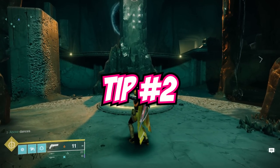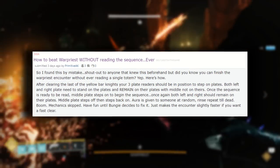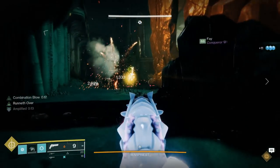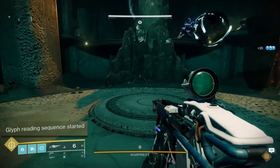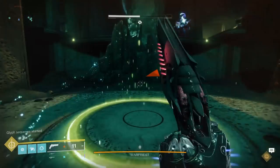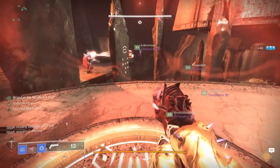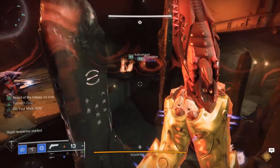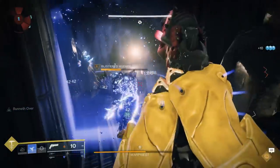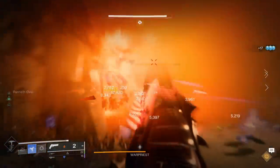For tip number two, we're moving on to the Warpriest encounter. This one was actually discovered by Reddit user PrimitiveAK, whose post will be linked in the description below. The basic idea is that we never have to read the totem sequence ever again. Once the plate sequence has been initiated, have the right and left hand plates step on, then have the middle plate step on, then off, then back on again. This will randomly assign the brand aura to one of the three plate holders, which means we never have to read the totems ever again — you simply skip that mechanic entirely. So for all of you LFG groups who have accidentally stepped onto the wrong plate in phase three damage, never again. You can simply step on your plates, do some damage, and get through this encounter in no time.